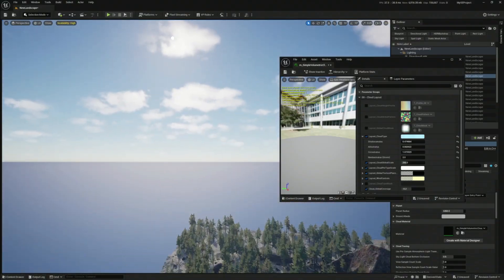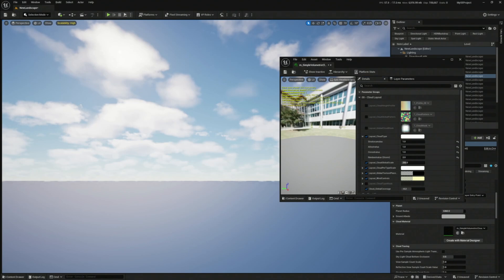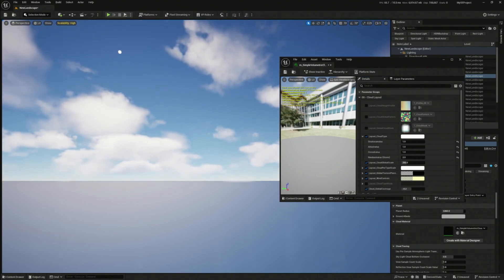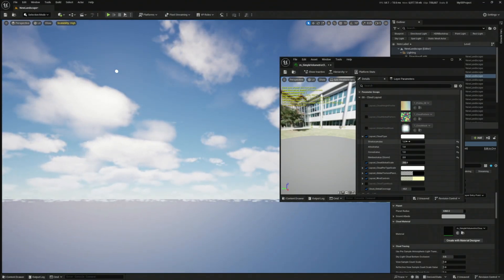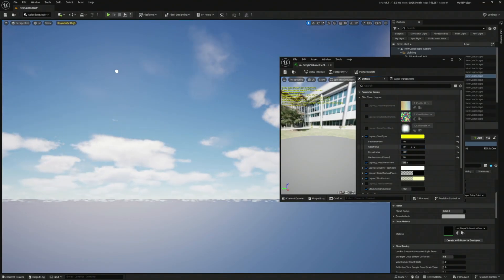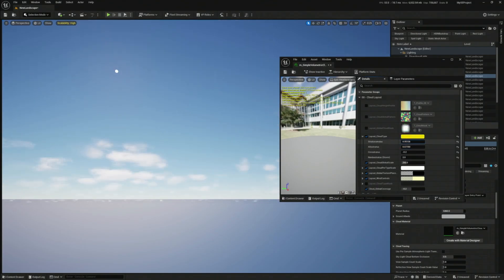To actually see them at work, we need to go a little bit higher. Let's go even higher up — and here we go. Around here is going to be good enough. You can see that the Zero Stratus are the highest, the Alto Stratus are in the middle, and the Stratus Cumulus are at the bottom.